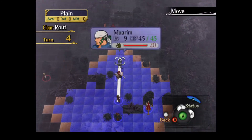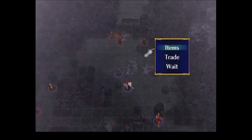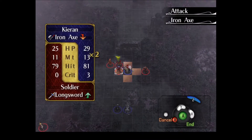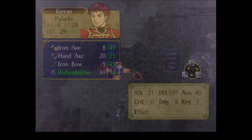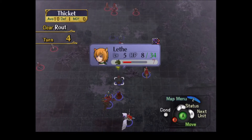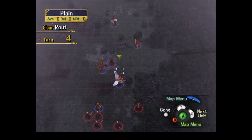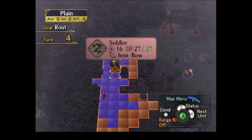Longsword? Yeah, longsword. I'm actually curious how much damage would that longsword do? It was like 11 or something. But there's no reason to expose Kieran to that plus the Killer Lance — plus, he's got garbage res, and that's 29 crit. I know it's a garbage hit chance, but I'd rather just have Stefan dealing with all that. Send Kieran down here to deal with these scrubs.